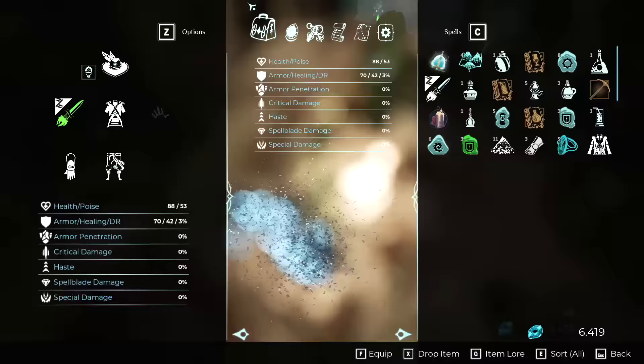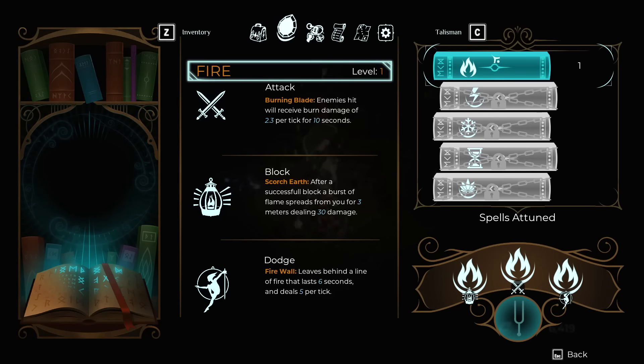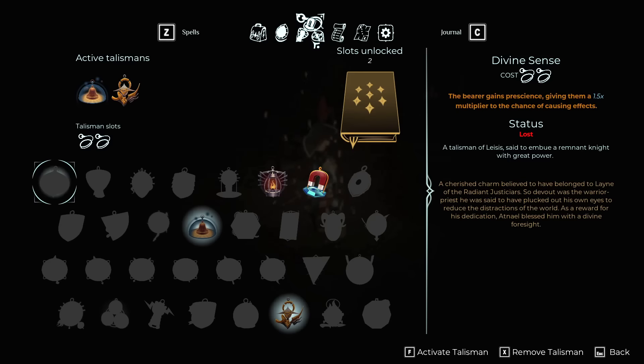You also have magic spells. Looking at my inventory, I've only found fire so far, but it looks like there's lightning, frost, temporal, and martial. You can upgrade your spells in a linear way to make them hit harder. You can also mix and match — when you have multiple spell books, you can have your attack be fire, your block be lightning, whatever you want.